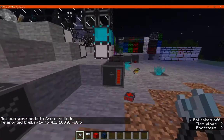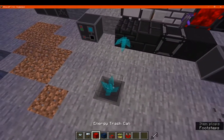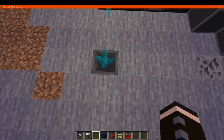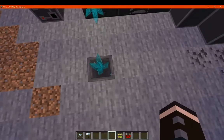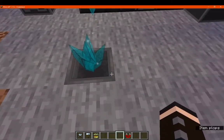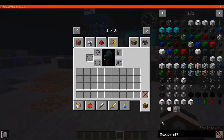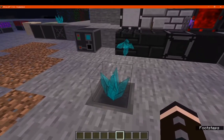Quartz crystals actually cause damage — mobs can take damage from them and items can potentially be affected too. For mobs, the more crystals you have placed, the more damage they'll take. Crystals can also be stacked on the side or placed on the side of blocks.